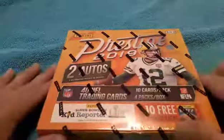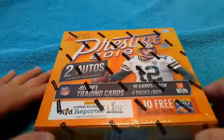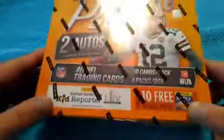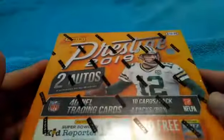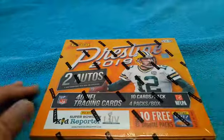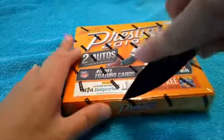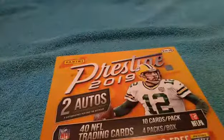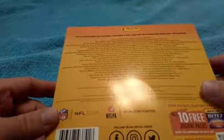What's up YouTube, Supervisor Turkey back with another unboxing. Today we're going to try out this Prestige 2019 Football. I've opened like one pack of this before. It was $39, guaranteed two autographs, ten cards, four packs. I figured, you know what, that price wasn't that bad, so let's open it up together and see what we get. I got this at Target.